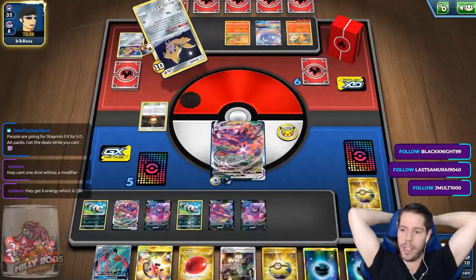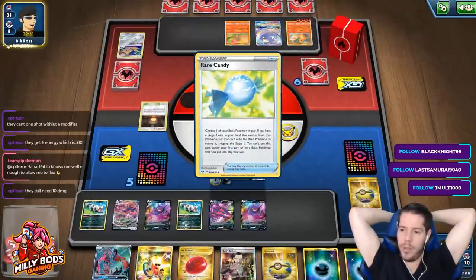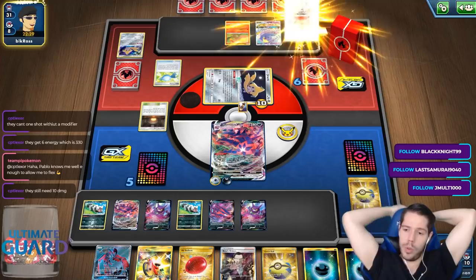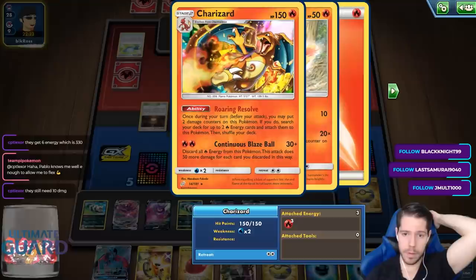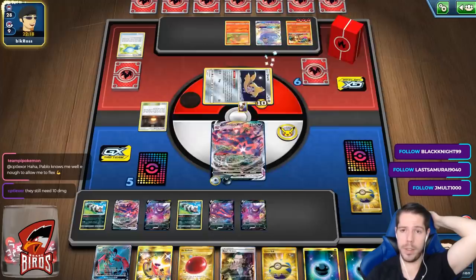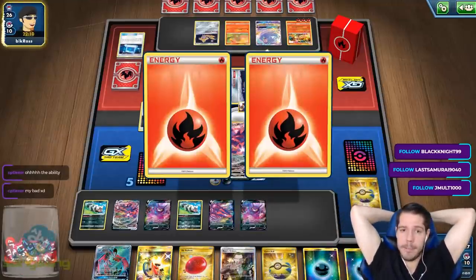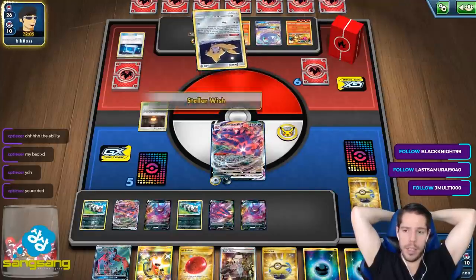I think I'm going to lose to Charizard with Eternatus VMAX. They can't one-shot me without a modifier — wait, they get 6 energy? No, because they can still search. If they Welder 2, they have 3 right now, they Welder 2 more — if they get Welder 2 plus attachment 3 plus their ability, they can get up to 8. I'm probably dead.